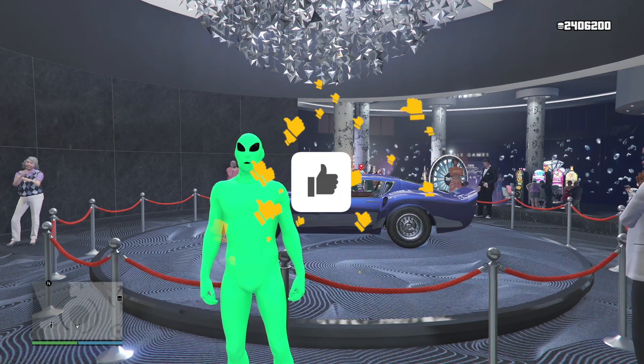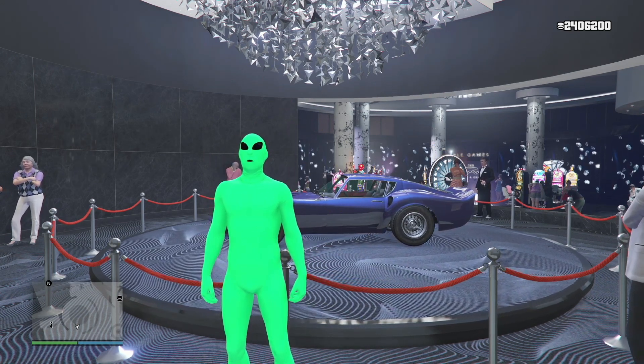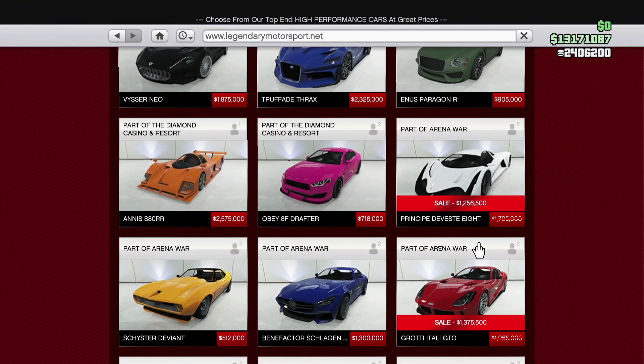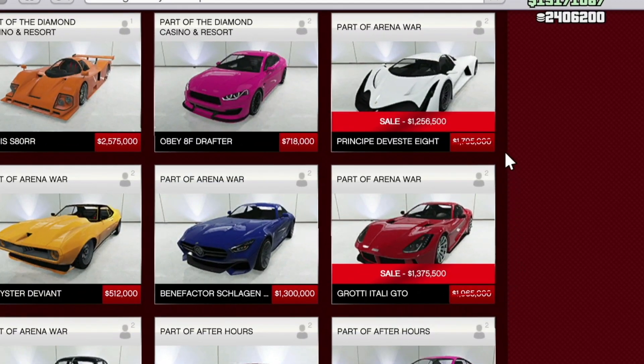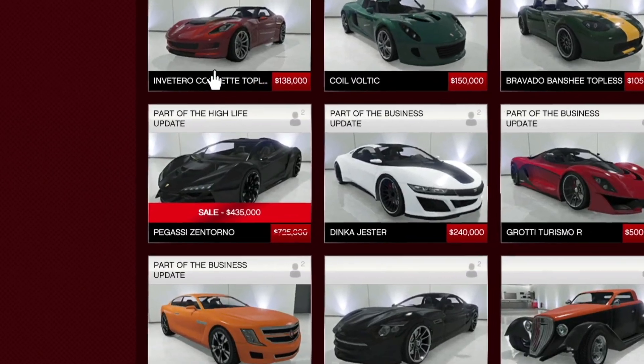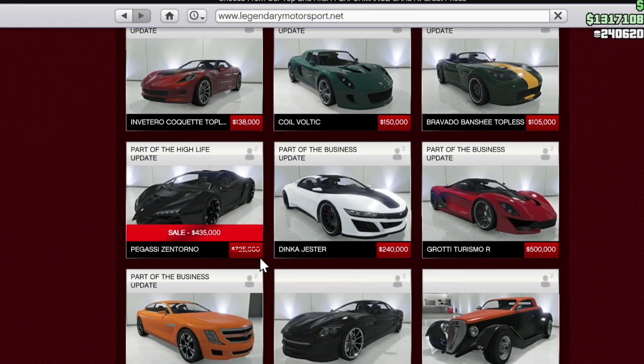Behind me, we have the podium vehicle, which is a Stinger GT. For car discounts for the week, we have the Vesti 8, which is $1,256,500. Below that, we have the Grotti Itali GTO for $1,375,500. We have the Pegasi Zantorino for $435,000.